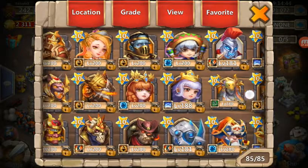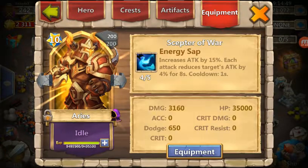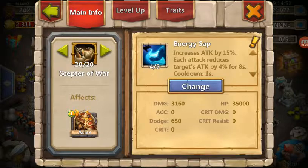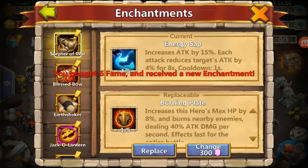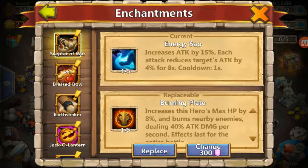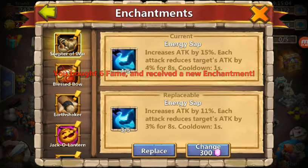So let's just grab somebody random here — let's grab this Aries. We'll get in here real quick. Equipment — and we're going to go ahead and change. It also gives you six fame per roll, so that's quite nice too. And no love there... oh, that is pretty sexy. I'm going to leave that right there.